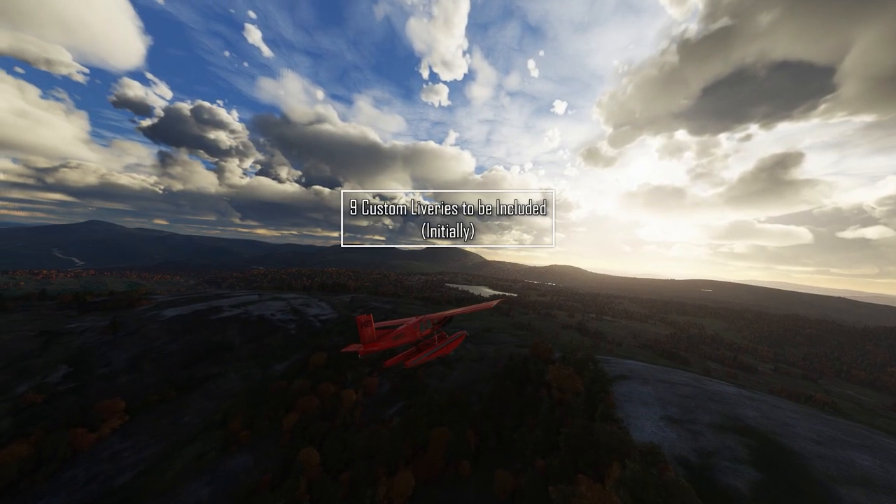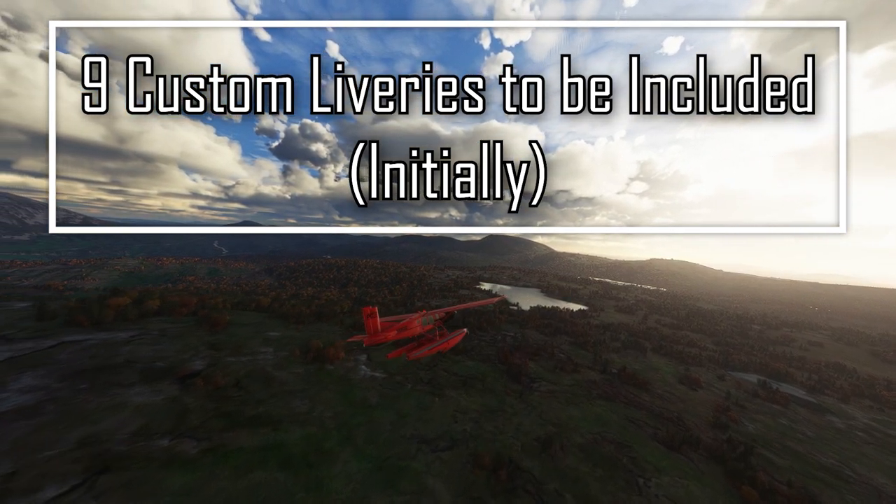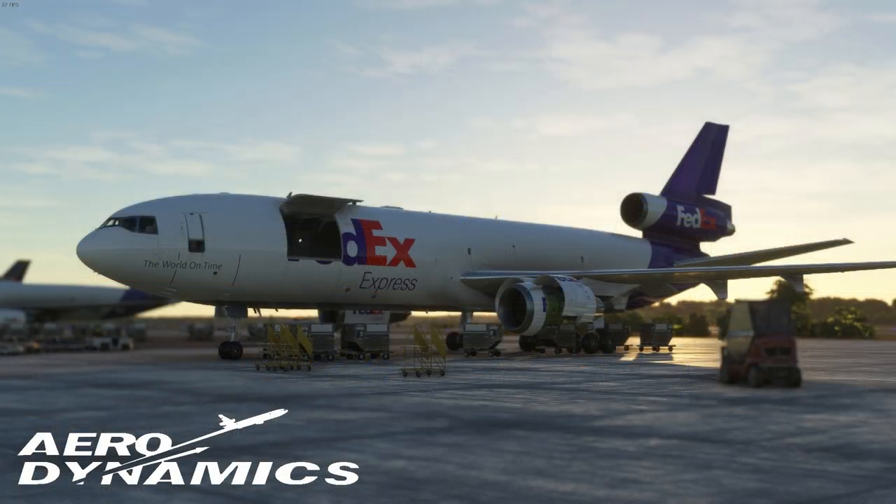The team has also stated that 9 custom-made liveries will be included on launch, including FedEx, Aeroflot, as well as United — which I'm assuming will be for the passenger version. Looking at the screenshots, they're all beautiful, but one specifically catches my eye the most. It shows the level of detail the team is striving towards. You can see that the primary cargo door on the left side of the aircraft has already been modeled, and moreover, even the engine cowling seems to have the ability to be taken apart. Tons of features and effort going into the development of the freighter version — exciting stuff.